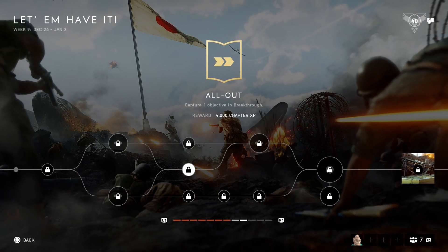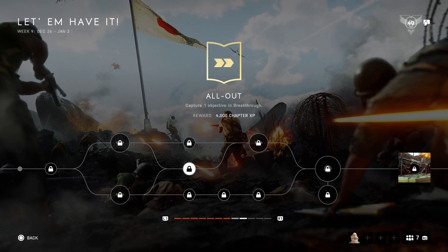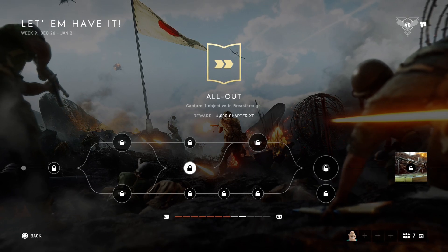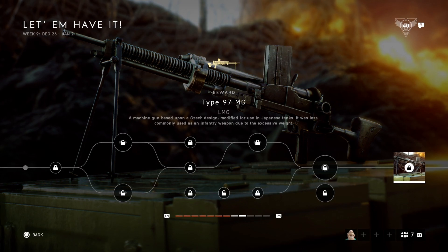I'm more of a solo player so I would choose the bottom tree. You can definitely pick both of them though. If you play with a squad of friends, choose the top tree. If you play on your own, choose the bottom tree. After you've completed the path, you're the proud owner of the Type 97 LMG.